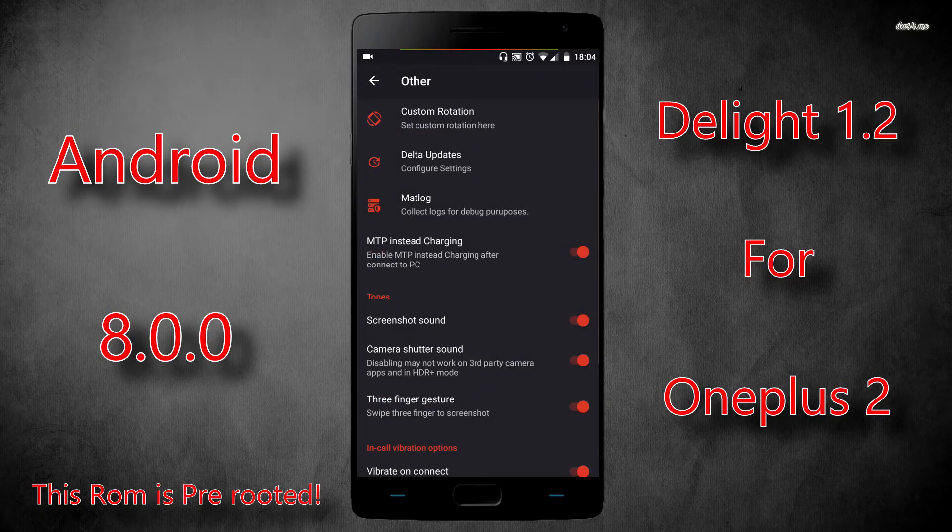You've got other settings — special stuff like delta updates and custom rotation. In this version, delta updates don't work yet but will come in the future, so for now you just have to manually dirty flash your update over this one. Honestly I think that's better anyway — delta updates have completely broken my ROM a few times with other ROMs, so I personally prefer to just flash it myself.